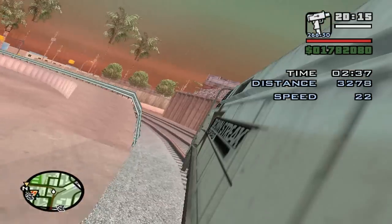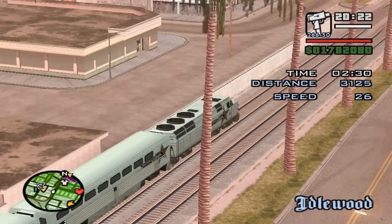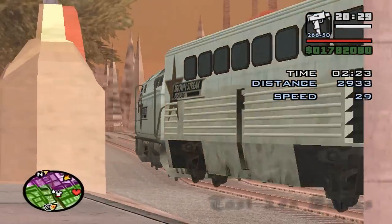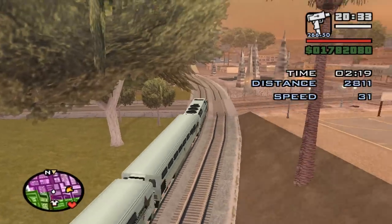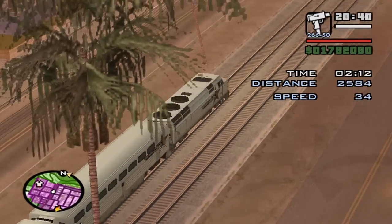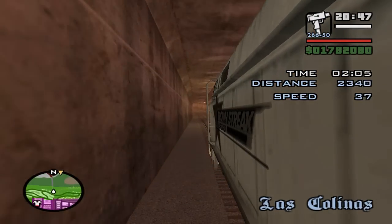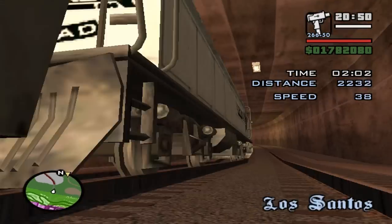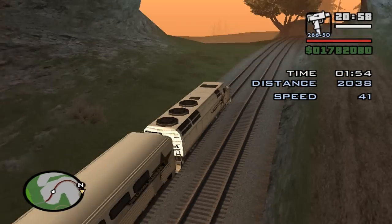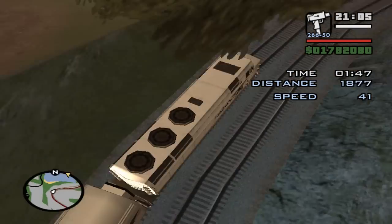You get a time limit to get to the marker as you can see on the mini-map. You have to do two rounds around the entire San Andreas, which can be a bit time consuming. If you go over 50 you will derail. Now I recommend you look at your mini-map all the time, because when you're arriving at the station you really want to start hitting the brakes or you will miss the marker.